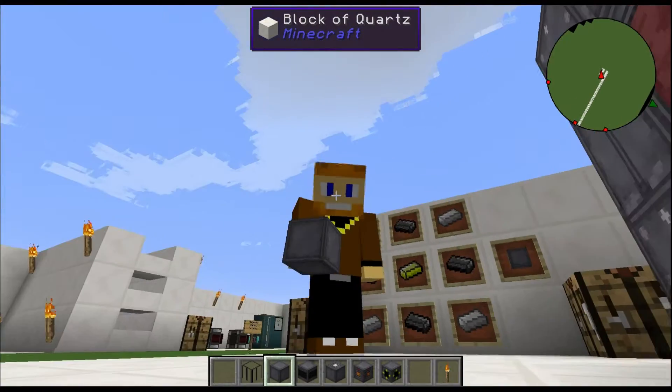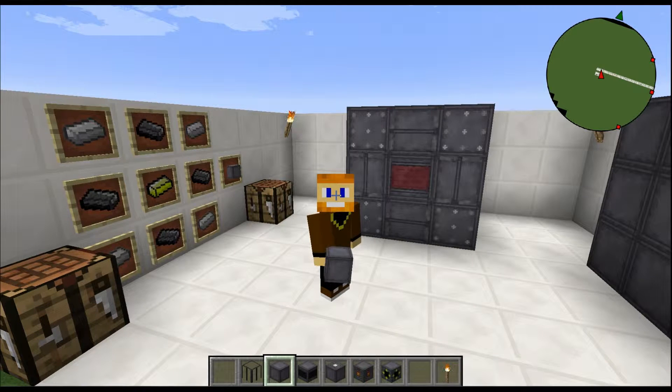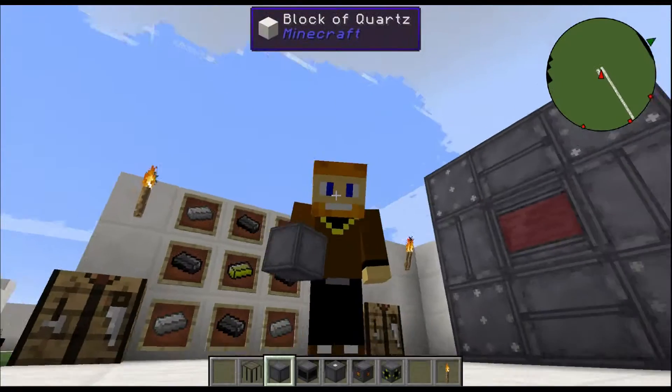I hope you guys are enjoying this and I hope it's been helpful. This is the basic block in Big Reactors — it's the reactor casing. If it's been helpful, be sure to share with your friends, family, and fellow Minecraft players. Thank you so much for watching, I hope you enjoyed. Take care, stay tuned for more videos — goodbye!